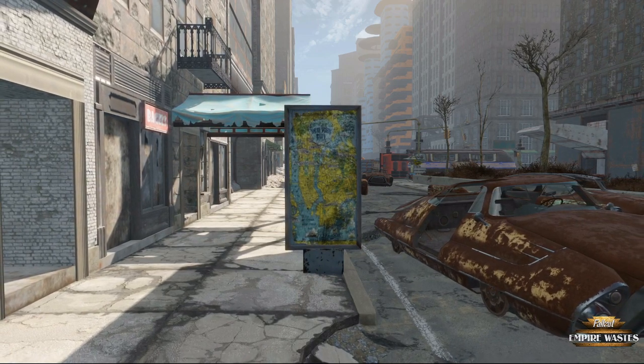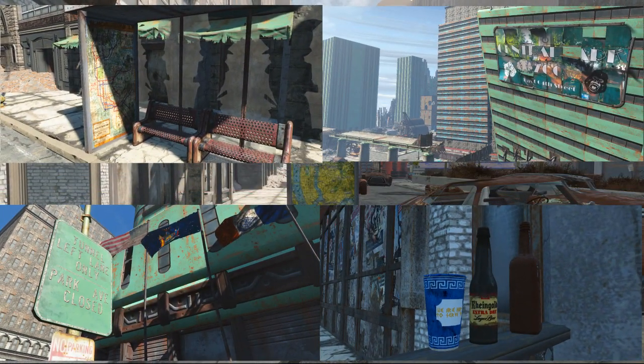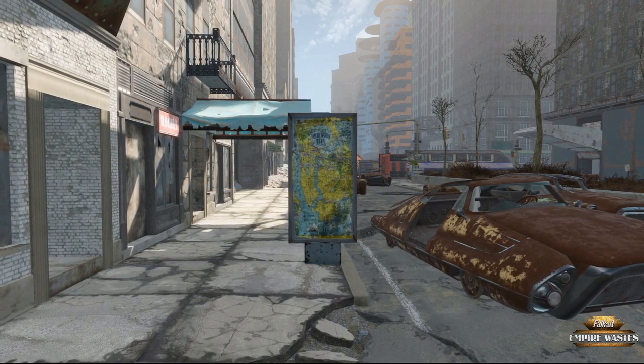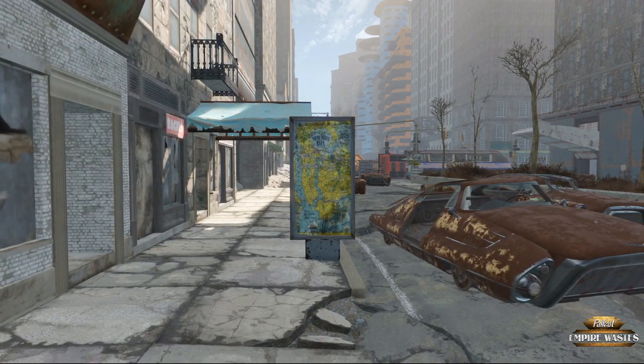With the new 2D team hard at work, we've been able to implement custom designs on billboards, posters, signs, and more. The iconic blue and white New York City public buses are in the game, as well as new brick designs for walls and tiled subway stations. Safely expect more visuals to come out of this team as we go on.